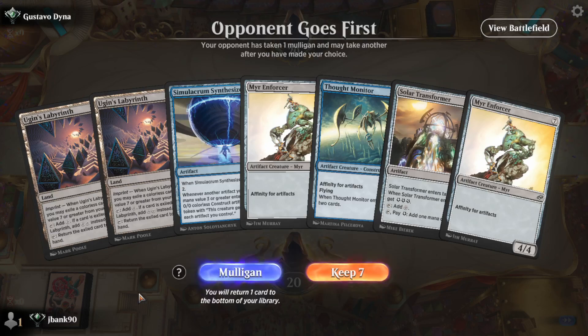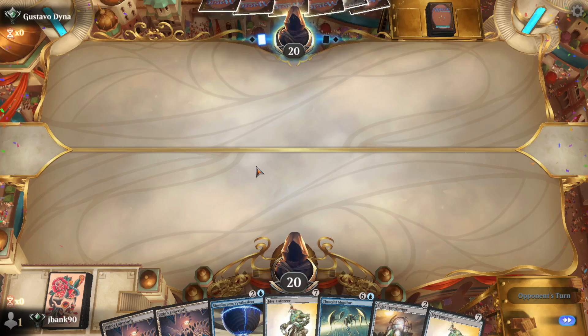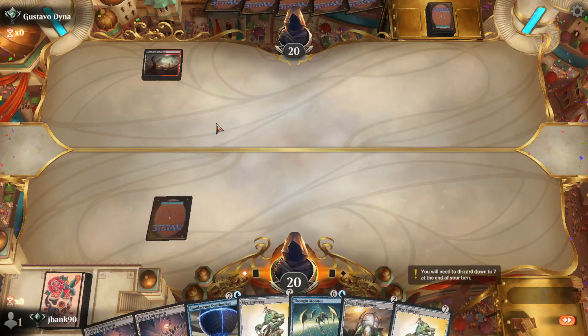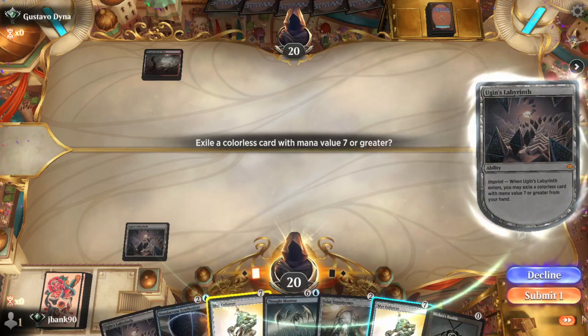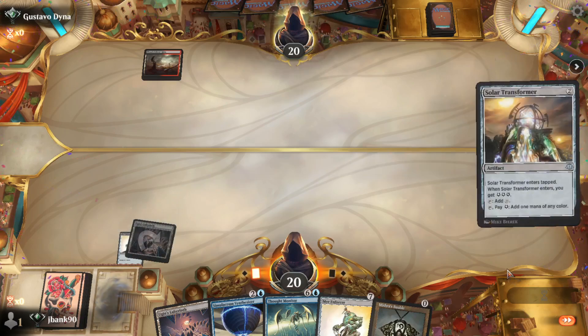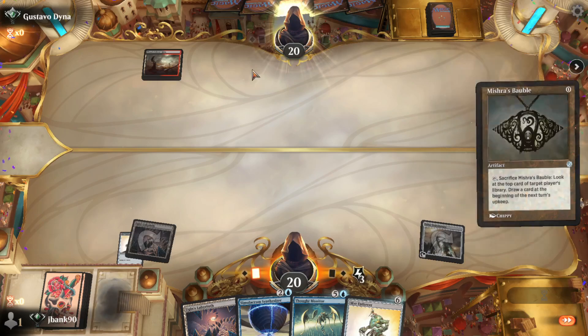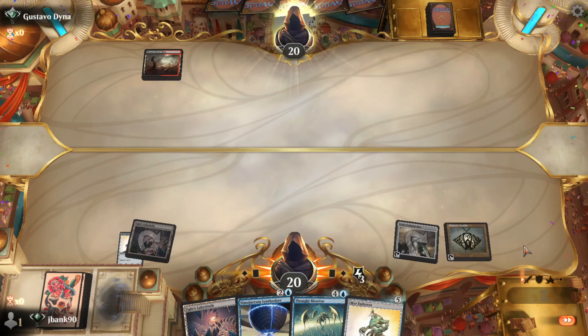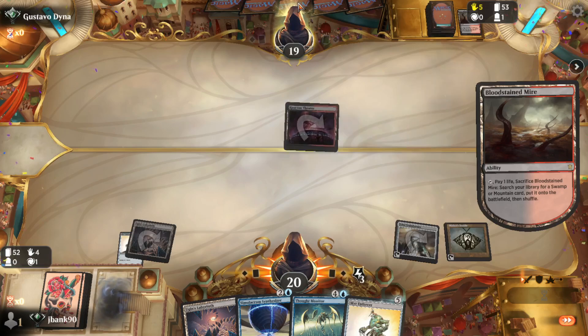I did go first. Fetch land — not doing anything. Ugin's Labyrinth — we will put a Myr Enforcer underneath there. We will play a Solar Transformer, and we might as well play the Bauble. I don't think we're going to use it this turn because I'd like to have the cost reduction still. They go ahead and crack it — they surveil.